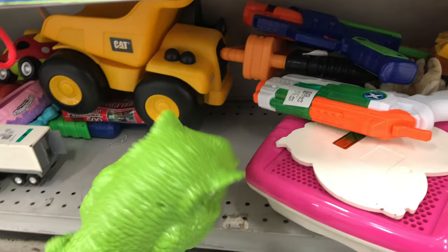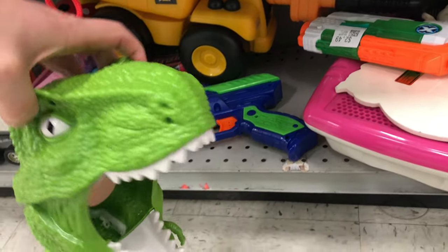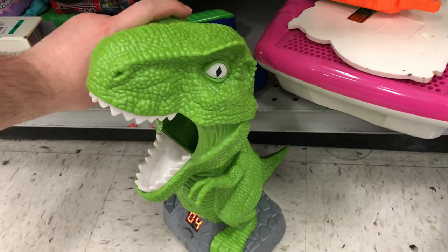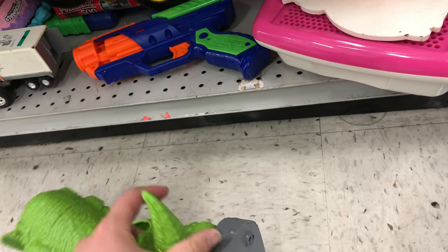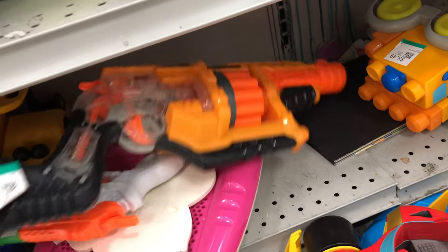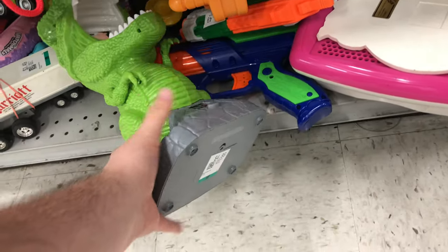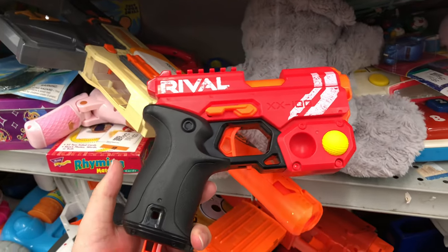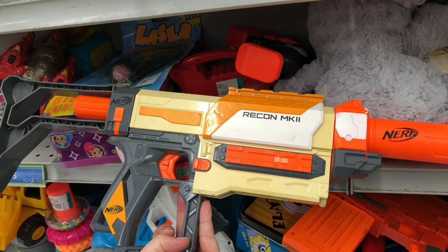Moving on down to the other end, we got a target here and a couple of blasters hiding. Looks like we got the Dart Zone Blitzfire. And we got a Dino target — you hit the little tongue, it makes a noise, pretty cool, and it keeps track. I've had one like a bear and there was like a duck, but I've never seen the dinosaur one. Five bucks, not too bad. Might think about that one. We got a Doomlands blaster hiding under here — looks like the Lawbringer, and that's five bucks. Five bucks for a big blaster, so pretty good. Moving to the top of the shelf, we got a Rival Knockout — absolutely love this blaster. It's got a round in it, $2.50. Really nice price, but I'm gonna leave it behind for some new beginner to have.